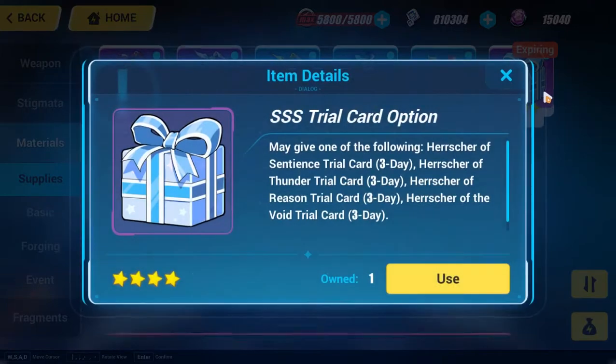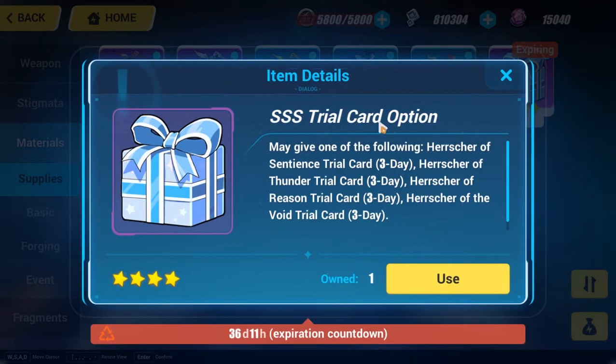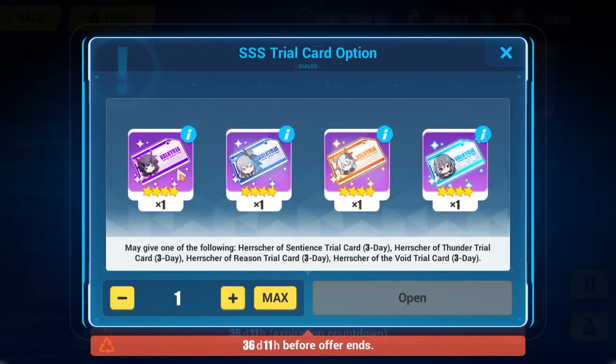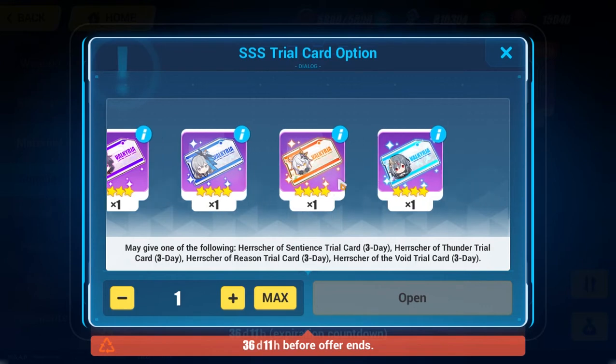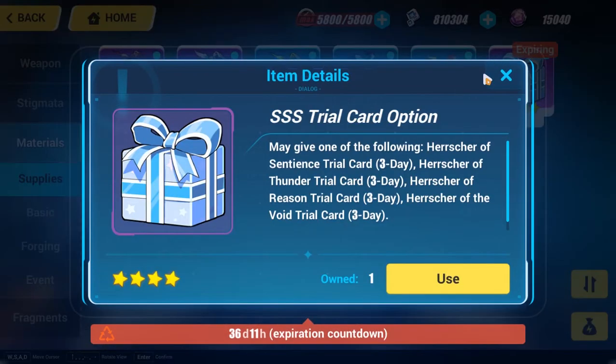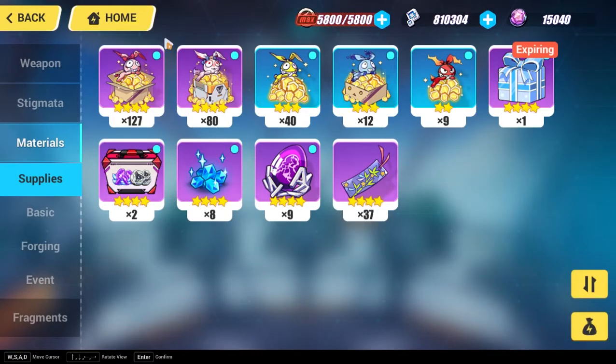You will also get 60 crystals, which is amazing on its own. And then you will get a Triple-S trial card as a gift. With it you can use Harschers — Harscher of Thunder, Harscher of Reason, Harscher of Void, or Harscher of Sentience — for three days. For beginner players this is quite amazing, since they don't have Harschers yet and will get a taste of how it feels to use one.